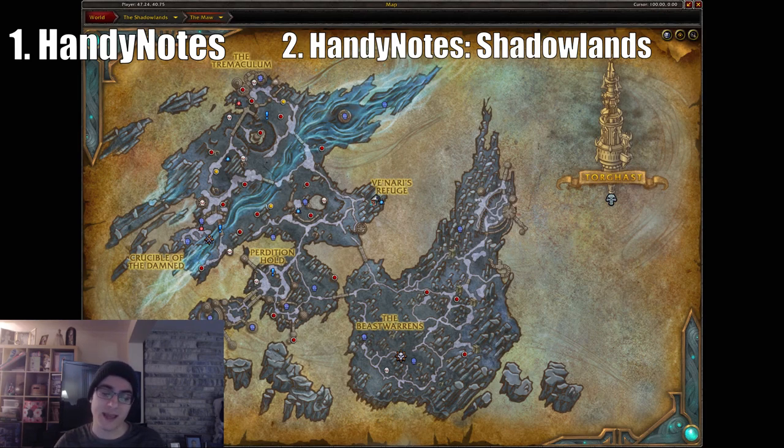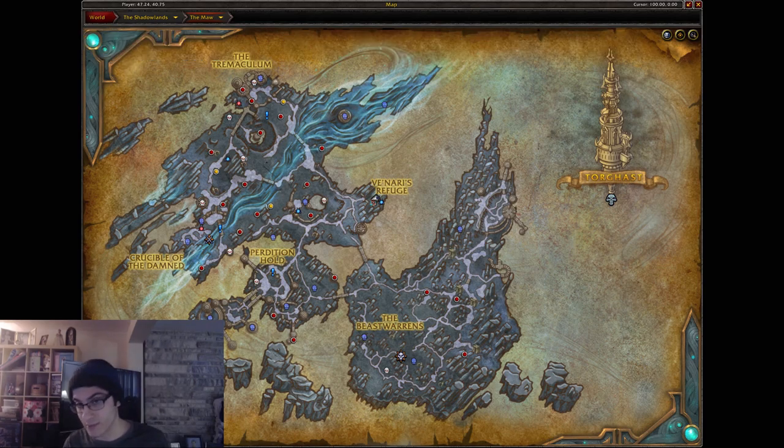What these add-ons will do is show you the exact spawn location and also how to summon some of the rare mobs and also the bonus objective mobs in the Maw, which of course give reputation. However, if you don't want to download the add-on, I will leave the map up in the video.